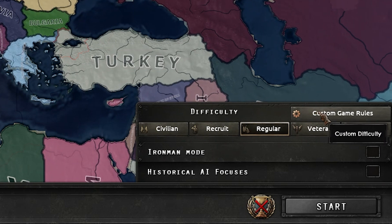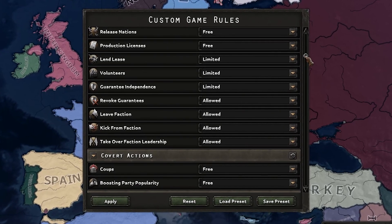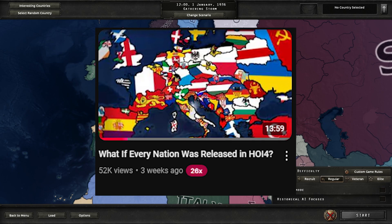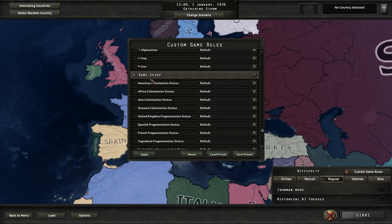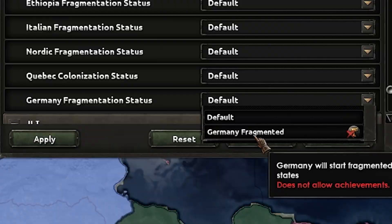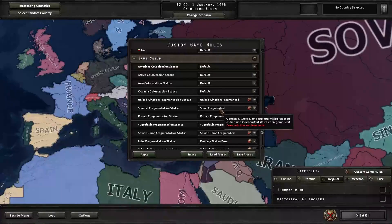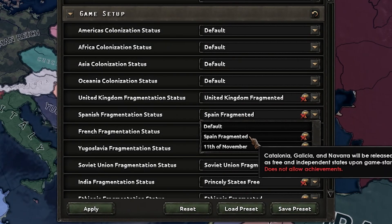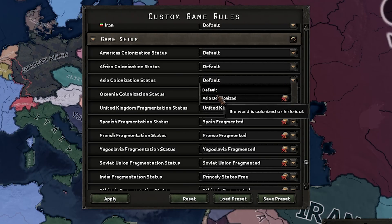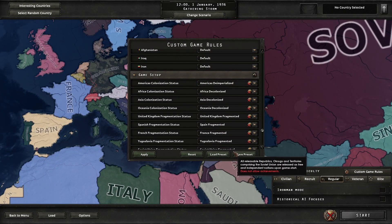When you go into the game there's a Custom Game Rules setting. What you want to do is just go around and see if you have anything in mind for what you want to do. In one of my videos where I released all the countries in the world, I went to the game setup rules and you can go down the whole list and release all the nations. For example, Germany has a 'Germany Fragmented' option, the Nordics, and some countries even have a unique focus for November 11th borders. Same with Polynesia — you can mess around any way you like with those settings.